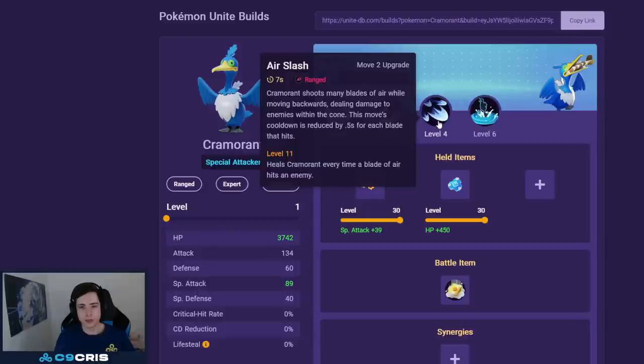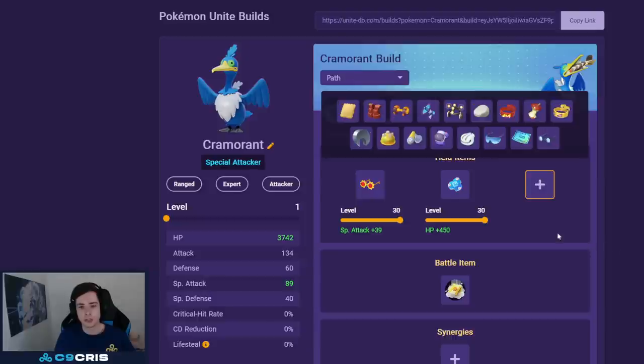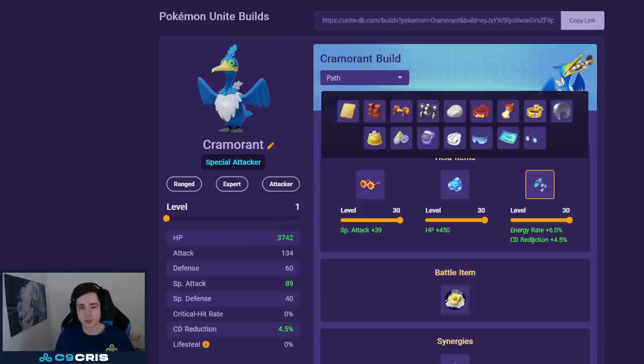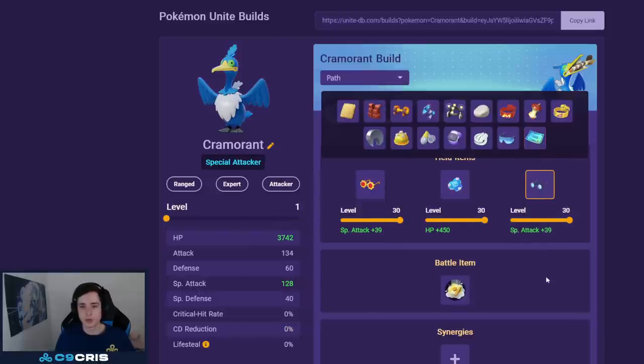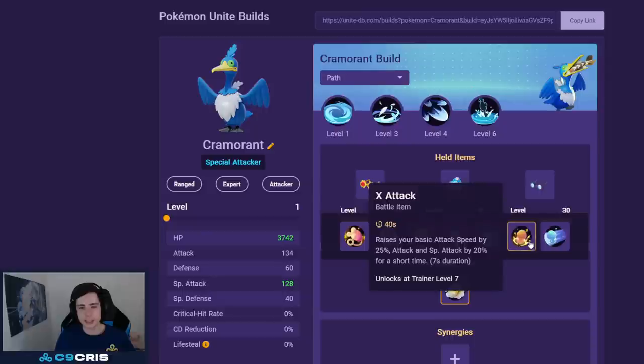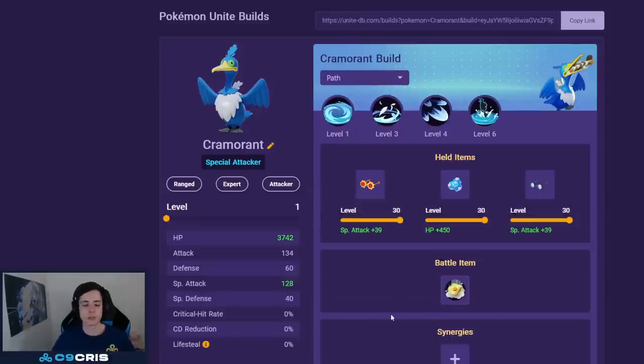For Cramorant the best build is currently Air Slash and Dive — it can go jungle or lane. Choice Specs and Buddy Barrier are pretty much locked in for this Pokémon. For the third item a lot of people run Wise Glasses but I think Energy Amplifier is also pretty good on this build. For battle item Eject Button still — being able to Eject Button during your unite move to reposition makes it a tiny bit better than X Attack.